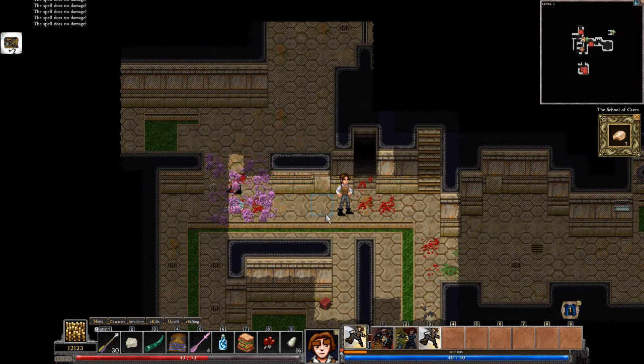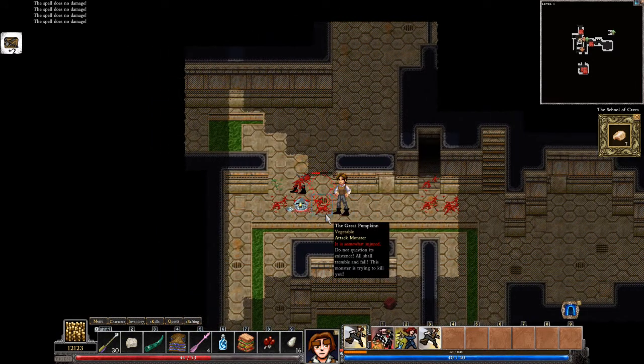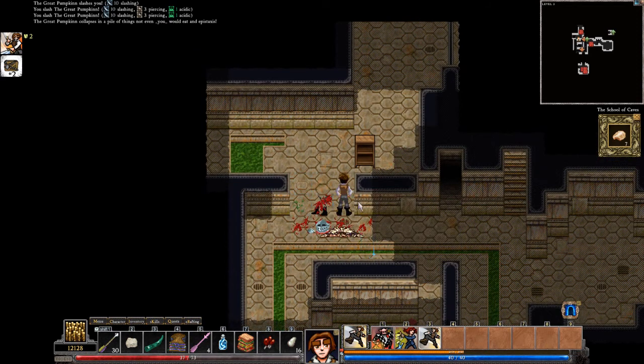I could be being too hopeful there — that he'll die in his own attack. Okay, I got plenty of health. Still okay. 2000 experience — nice! That's what you should get for killing a great pumpkin. Also destroying a little boy's hopes and dreams.